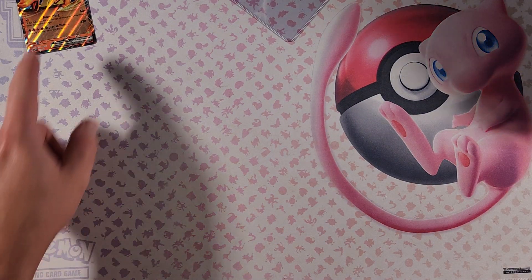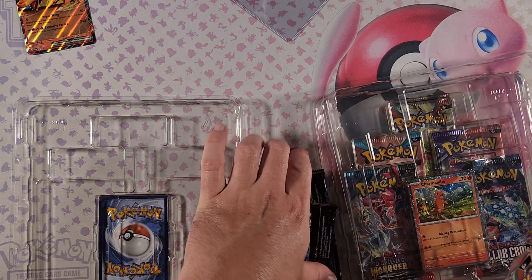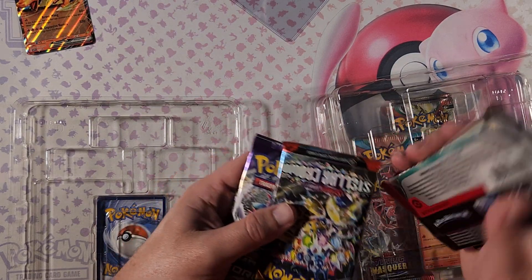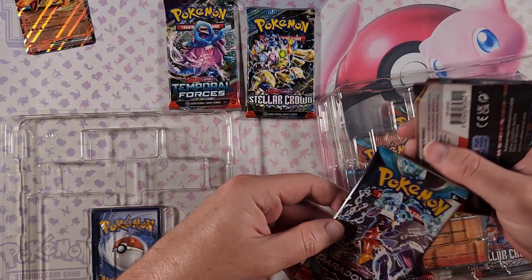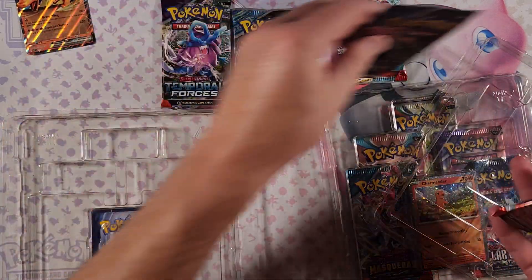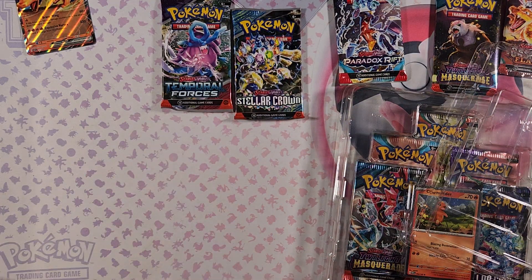I feel like I have this card too. So we got all sorts of packs — we got Temporal Forces, Stellar Crown, Paradox Rift, all sorts of Twilight Masquerade, Obsidian Flames, a bunch of Scarlet and Violet.